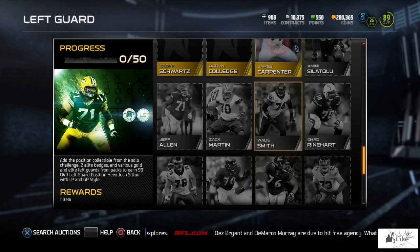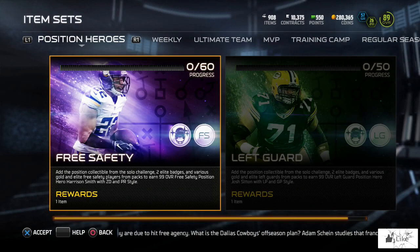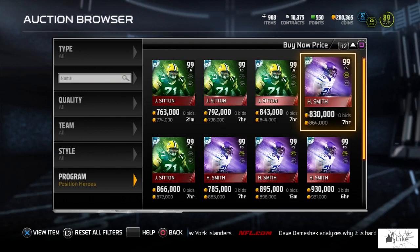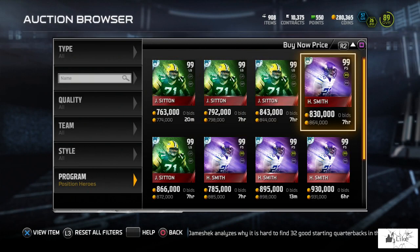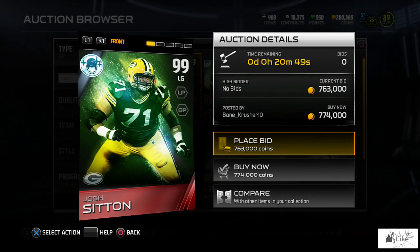Now that we've looked at both the left guard and free safety positional collections, let's check the auction block to see how much the heroes are selling for. Josh Sitting is going for 774,000 coins, while Harrison Smith is going for 864k. Last year these positional rewards were referred to as sparkle items, which probably influenced the little logo on the top left giving that sparkle effect — and there's phenomenal card art on both.